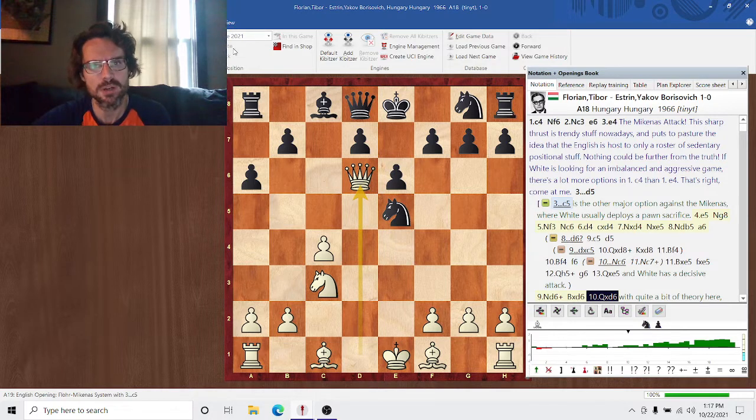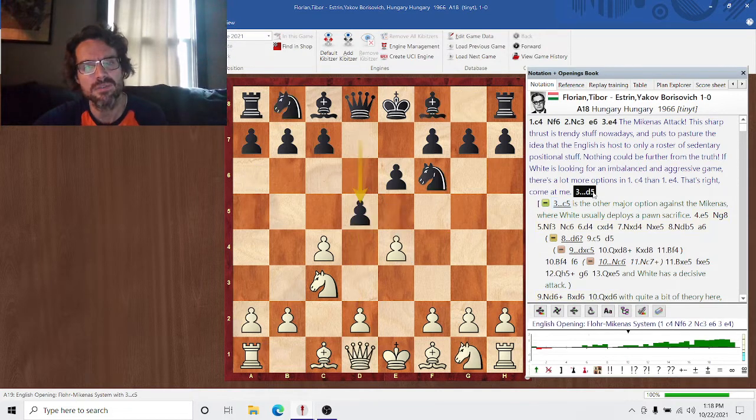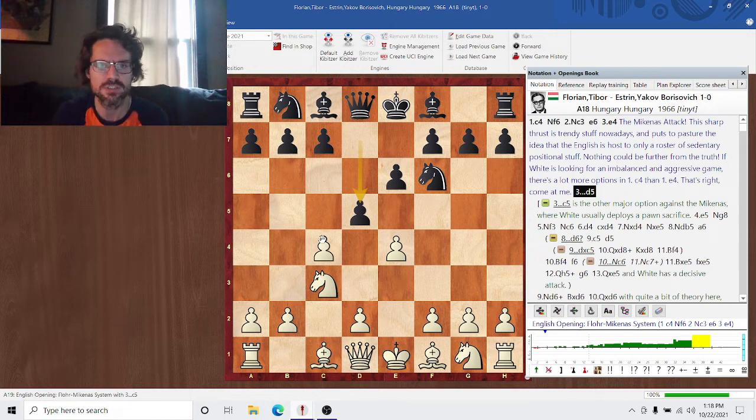White has more than enough compensation. He has the bishop pair, which is almost always a boon — and in this position it certainly is. Plus the dark squares for white are emaciated. Black only has one pawn on a dark square, and all of these dark squares around the queenside in this center are completely unprotected. White does very well from this position. So D5 is more popular, and in my opinion, deservedly so.